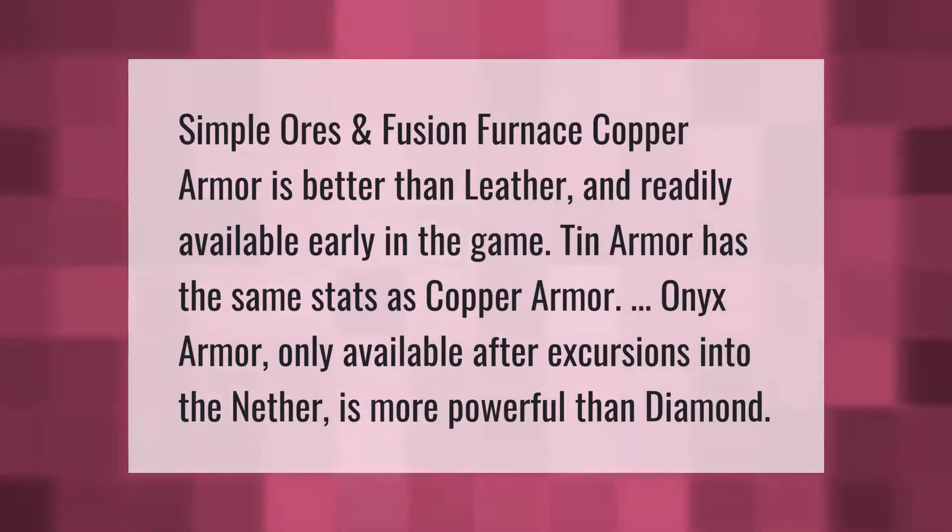Tin armor has the same stats as copper armor. Onyx armor, only available after excursions into the Nether, is more powerful than diamond.